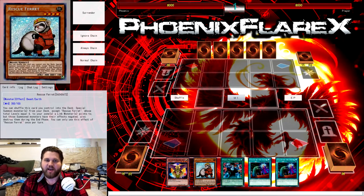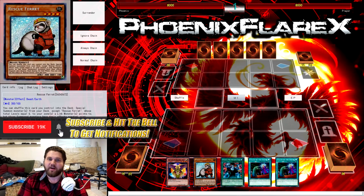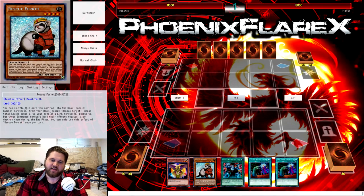What I'm going to be showing you today is a Rescue Ferret FTK. All you need to perform this FTK is any way for you to summon a Saryuja and then summon Rescue Ferret. You need three link zones on your field and then an ability to summon Ferret. Saryuja is the most common way, but Ferret after you get to Saryuja is a one-card FTK. This was provided to me by a fellow Discord user named Lucas, someone I've theoried with on multiple occasions in the World Chalice Discord, who is good at finding ways to abuse soft once-per-turn cards.